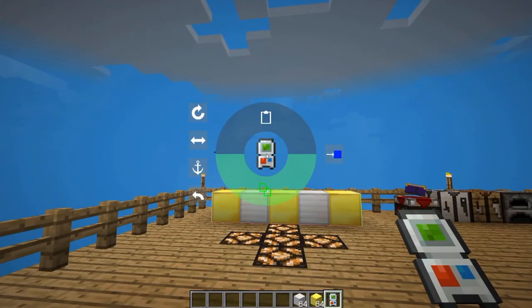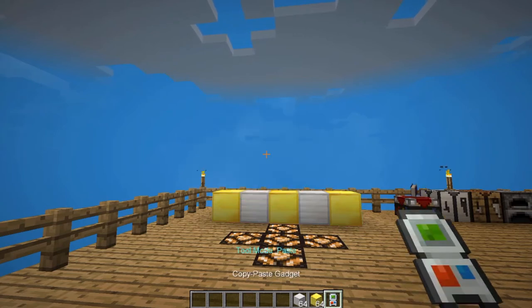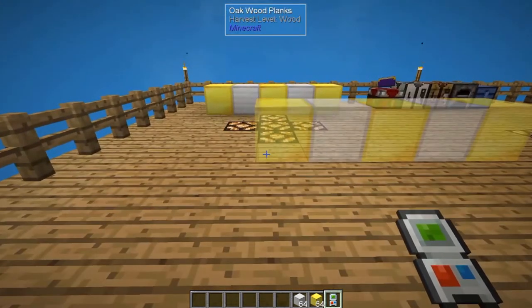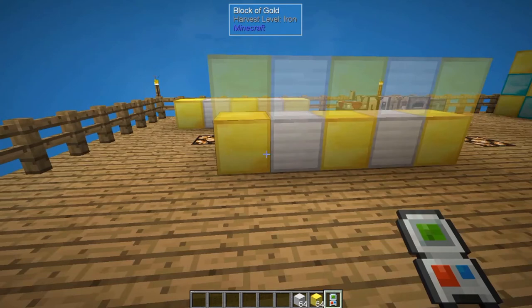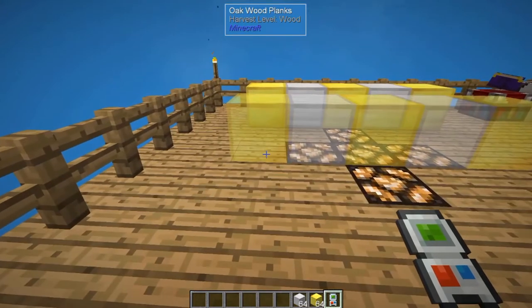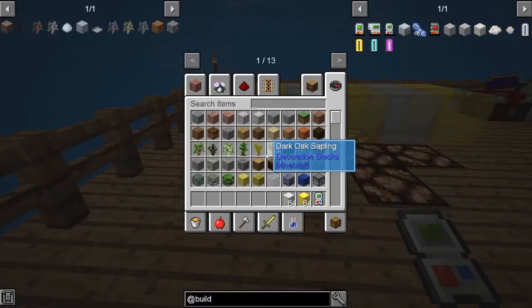So the next thing we're going to do is hold down the G button and you can choose between copy or paste. We're going to switch to paste, and now I can reset that and rebuild that anywhere that I want. As long as I have the iron and gold in my inventory, I can set that down and rebuild it again and again. So if I'm building a wall with a specific pattern or a floor with a specific pattern, I could then go ahead and drop those very easily.